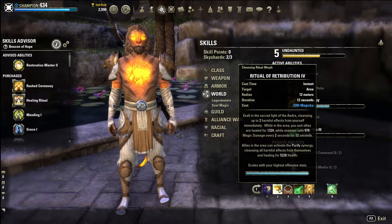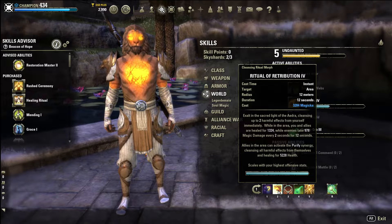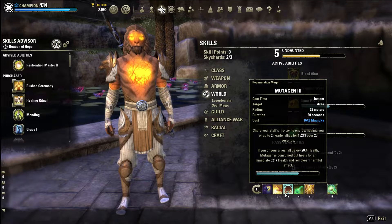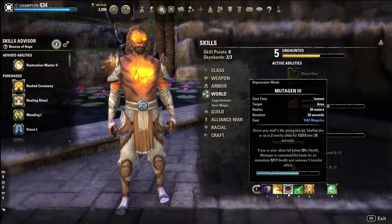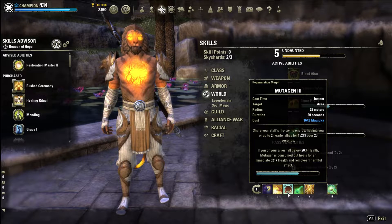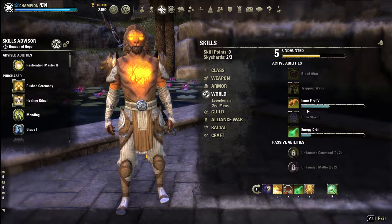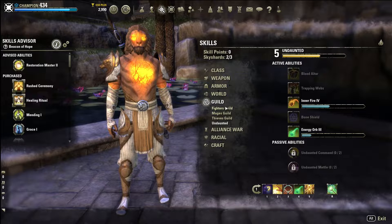Next is Mutagen, and this is a very good heal - this is our HoT that we keep on the tank and pretty much everyone else at all times. When they fall below 20% health it consumes the HoT for a big burst heal.